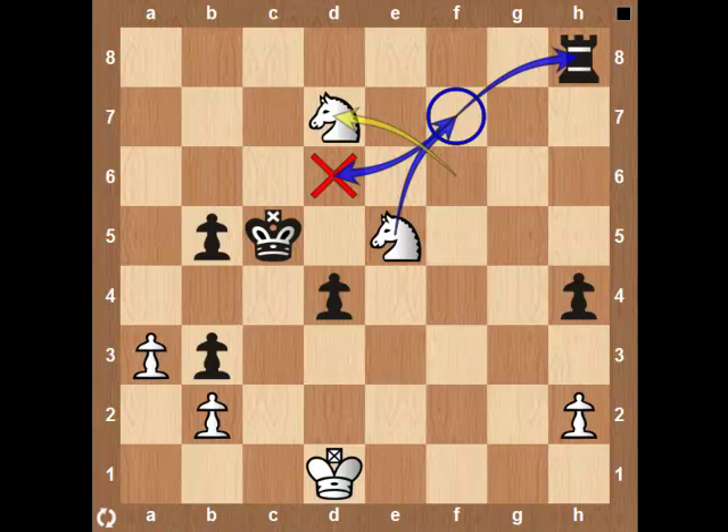Why this Knight on D7 instead of the other one? Because White is playing zone defense. The F6 Knight is responsible for the Queen zone, and the E5 Knight is responsible for the King zone. If the King travels to the X-square, he will be forked by the Knight banging onto F7, producing a powerful fork, picking up the Rook.